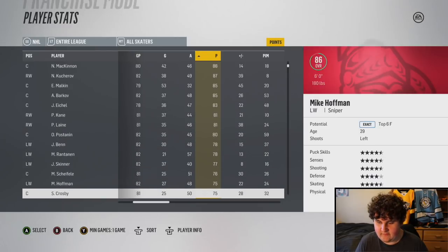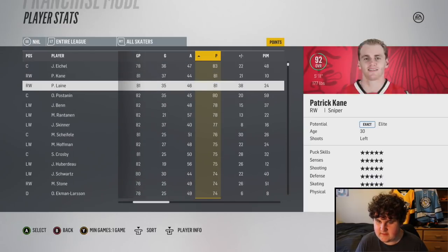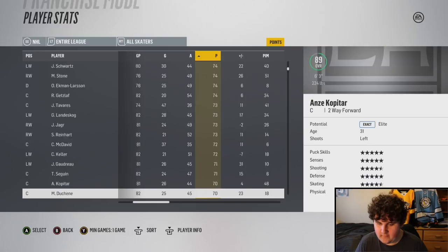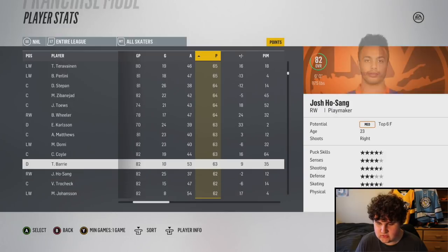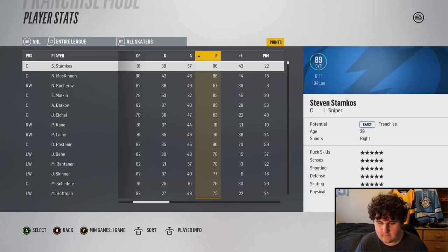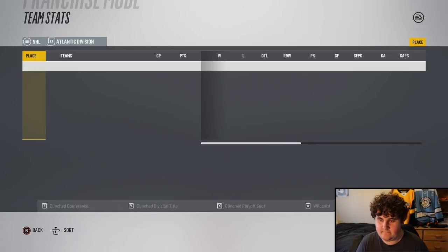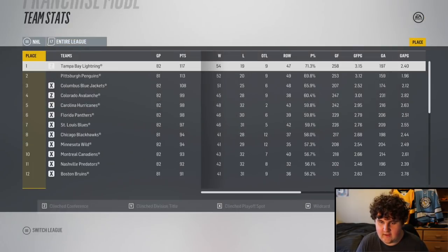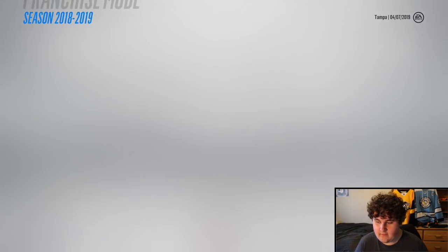Kucherov finished third in the league in scoring. So we've got first and third in the league in scoring from Tampa players. First in the division, first in the entire league. This should be the season where they win the cup - they won the President's Trophy. Playing Buffalo in the first round of the playoffs.